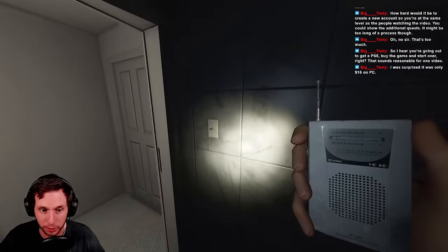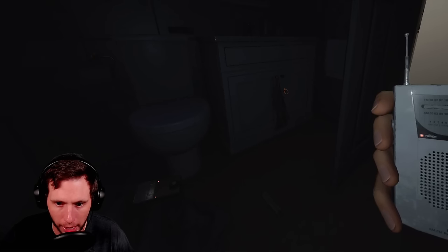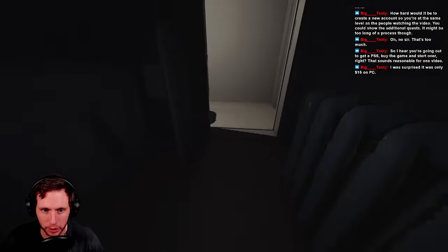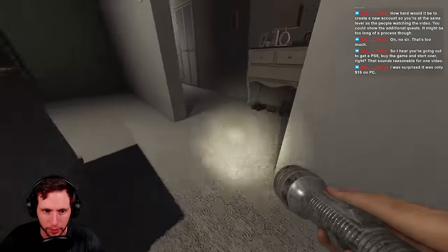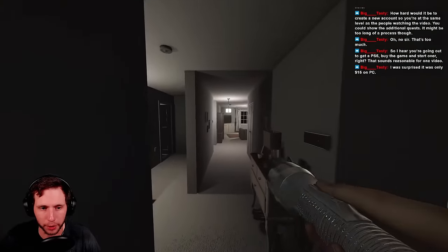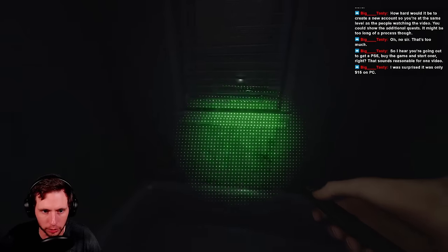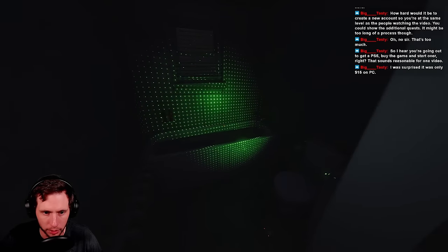Surviving, identifying the ghost correctly, and completing your optional objectives are the fastest ways to level up as a low level player with no custom settings. We're checking spirit box - no response. The hard truth is if you're a low level player without custom settings unlocked, the fastest way to level up is to just do normal contracts on the highest difficulty as possible. TLDR: leveling up fast equates to going for perfect games if you don't have a way to get the reward multiplier.